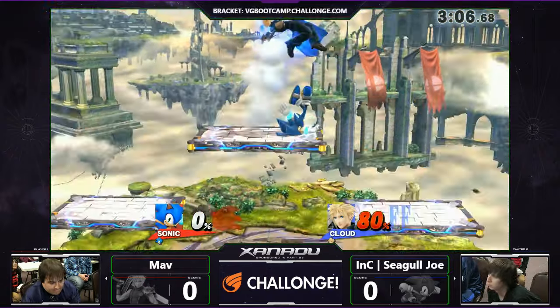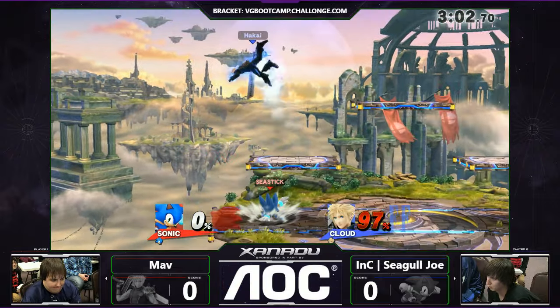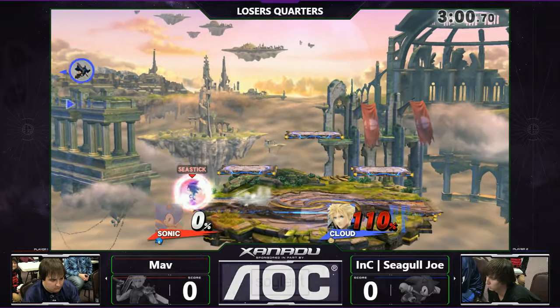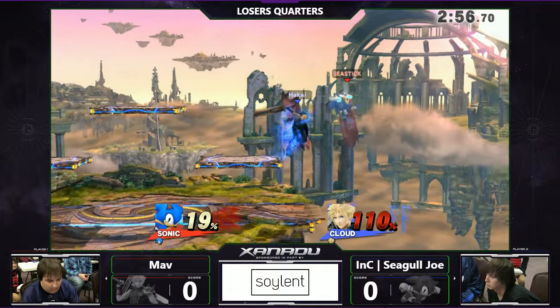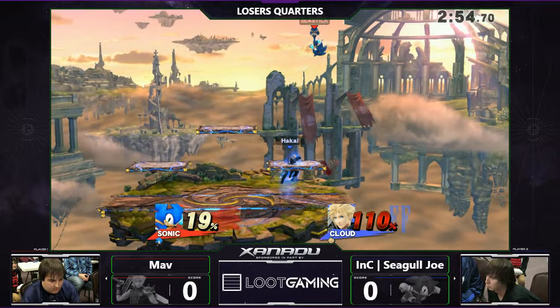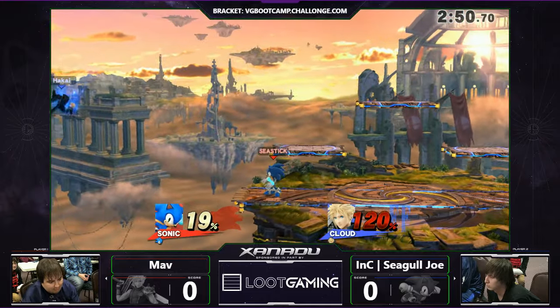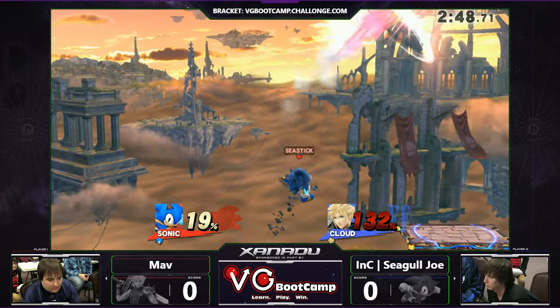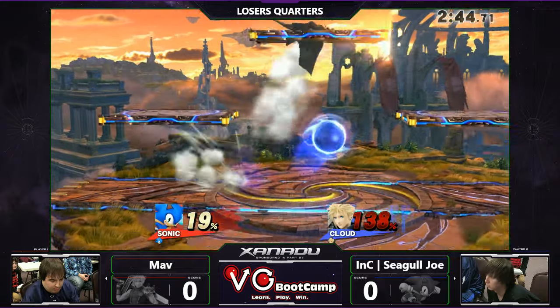It was just looking really frustrating there for Mav for a little bit. Joe with a lead is certainly nothing I would want to play against. Only imagine how Mav's feeling, and these back airs setting him off. Able to preserve the limit coming back and now just going on to hunt. Cloud can make up a lot of damage in a short amount of time. Seagull Joe keeping up with him all the way through that limit break — I honestly think he anticipated that. He knew he was going to have to use limit anyway, probably expecting him to try and get a little damage off of it. Seagull had a well-laid-out counter plan.